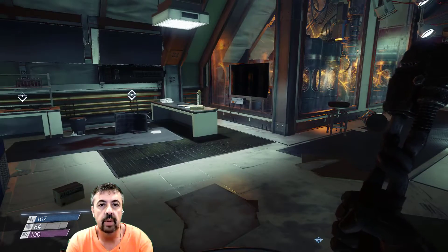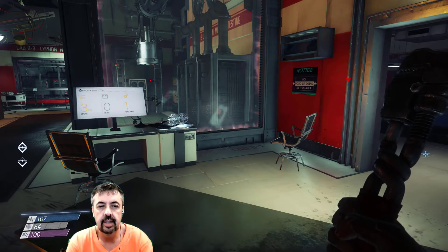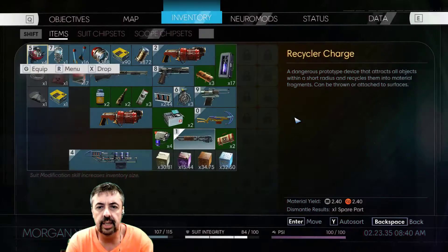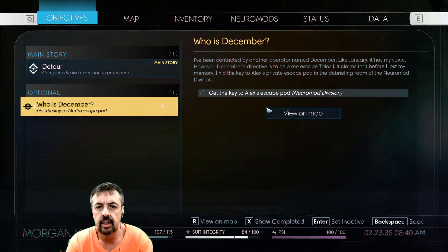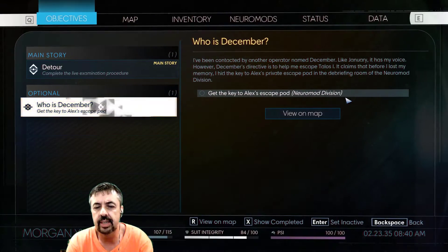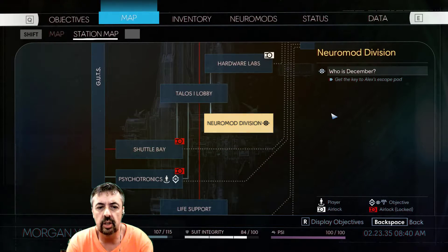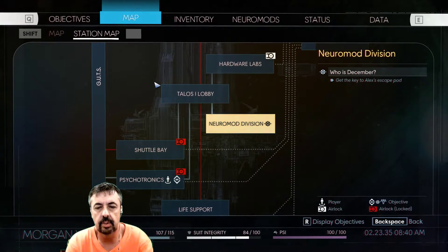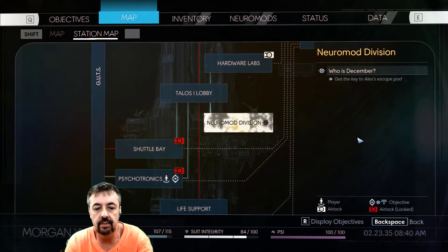Hi guys and welcome back. We are still in Psychotronics. This is taking a while. But I have an optional objective here and that is to go and get Alex's escape pod key. Now this could be vital so I think we should go back to Neuromod Division and try and find that. It could be very, very useful — the sort of thing you do in real life isn't it?